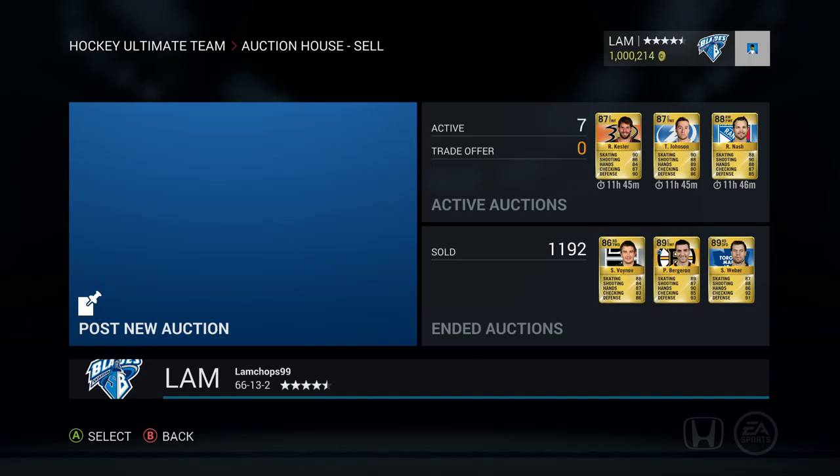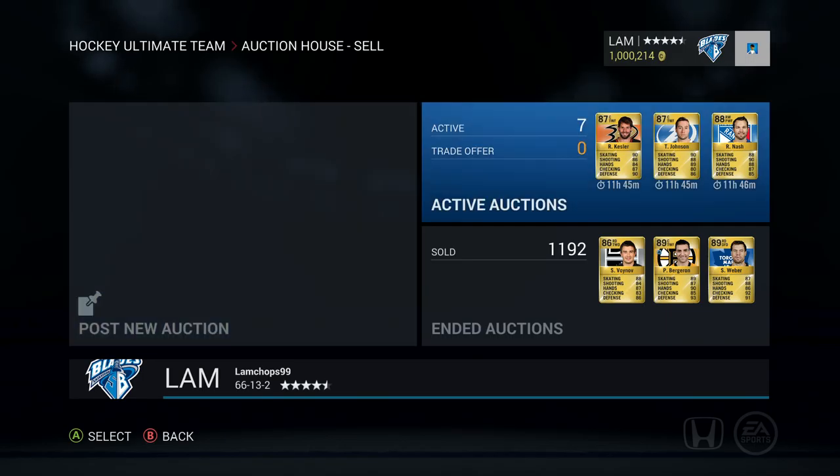Team name is Lamb Chops 99. I will be choosing the trades between 8 PM and 9 PM Eastern Standard Time, pretty much similar to last week's. If you want to send in a trade, you have basically six or seven hours before this video comes out that you can send in a trade.